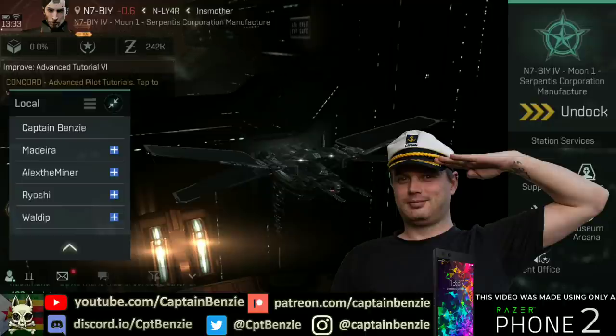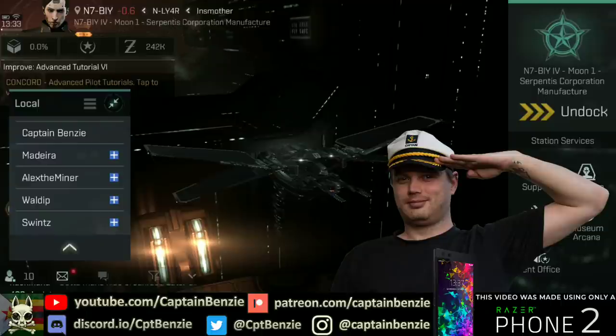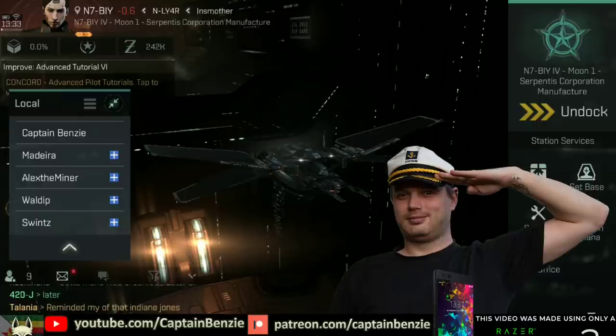Before we talk about the destroyers, I need to make a very important public service announcement. I am super humbled by the amount of support I get as I fly through places like Jeter and Maspa — all the 'ahoy there' messages are really cool and I love it. However, please do not come out to Nullsec to try and find me. The corporation I run, the Catskull Cartel, operates on a not-blue-shoot-instantly policy, meaning if you are not a member of the corporation or an allied corporation, you will be shot and destroyed instantly.